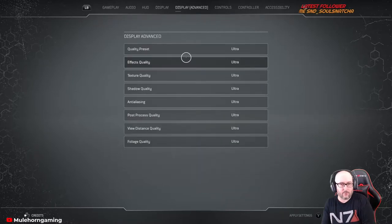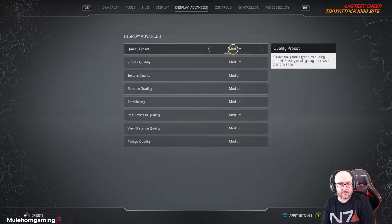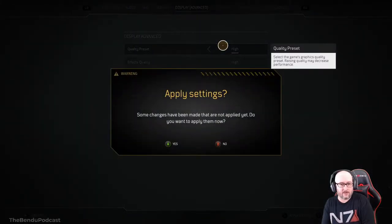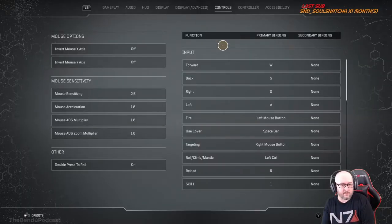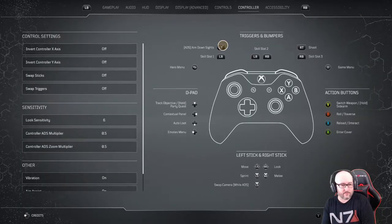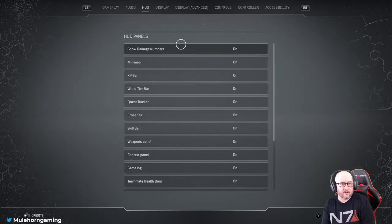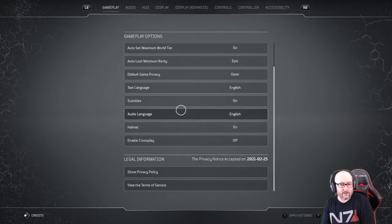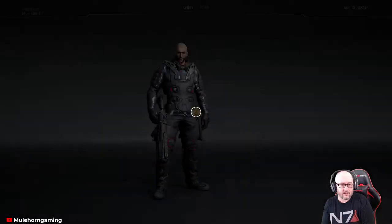It actually looks to be pretty well optimized because I have this on ultra. Let's put them on High for right now because I haven't gotten into the world yet, and I don't want it to be crazy. Now, where do you go to make sure you have crossplay on? Is it down here somewhere? Crossplay on — there we go, got it.